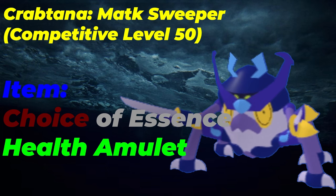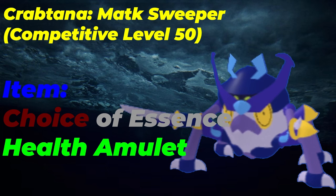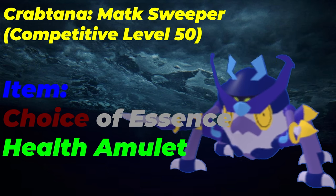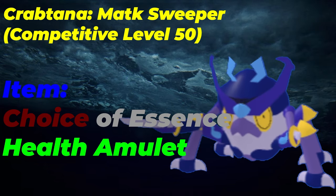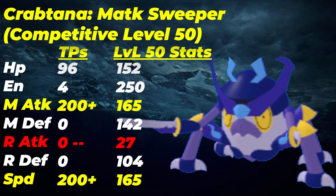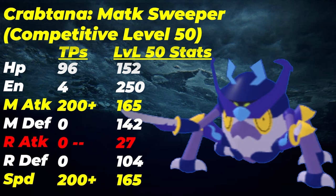Milkshake and Health Amulet are good, but personally I'd rather put those on a more consistent defensive Lumion slot rather than an offensive one. If the sweep fails, the item has gone to waste — you'll be using your defensive Lumions more with Health Amulet and Milkshake rather than an offensive Lumion that's only coming in late game to threaten damage and sweep. For TPs, run energy investment for 250 and 96 HP as your leftovers, with 200 melee attack and 200 speed to max out the stats you'll be using. Pretty simple set.